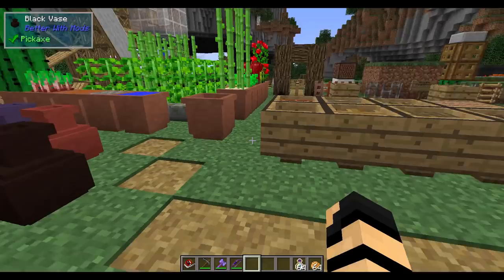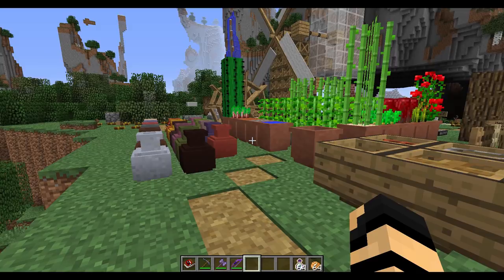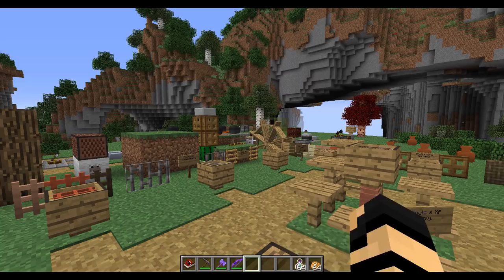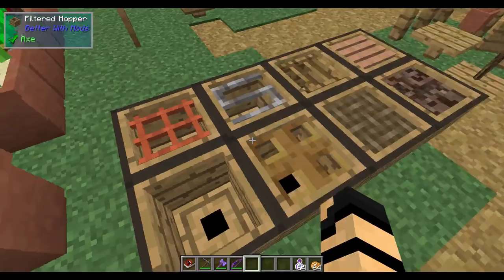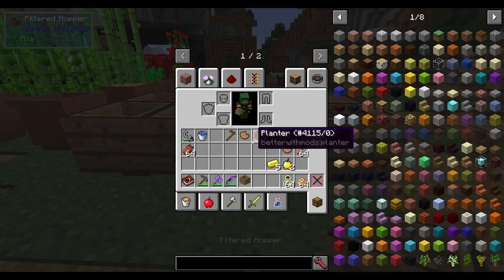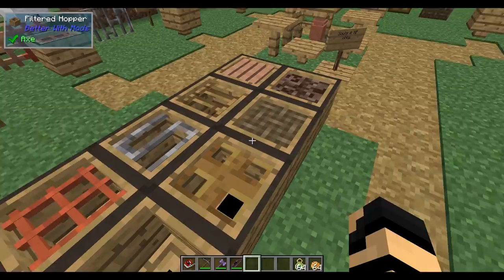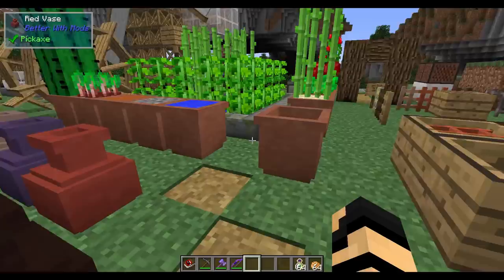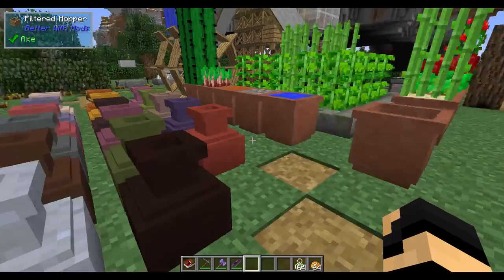But first, before we cover the dangers, I should definitely cover some of the benefits. If you watched my previous bit by bits, you may have seen that there's such a thing as a turntable, which will allow you access to things like vases, as well as using a saw in order to make things like a hopper, or a filtered hopper. So with no further ado, let's start off with the vases, because it's a little bit simpler and a little bit different.